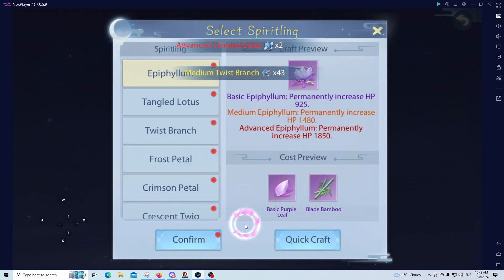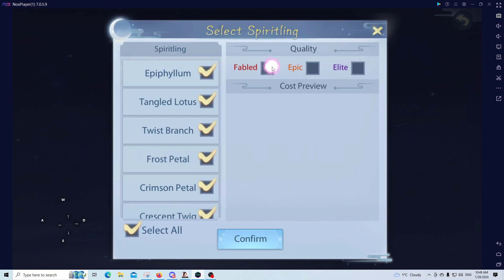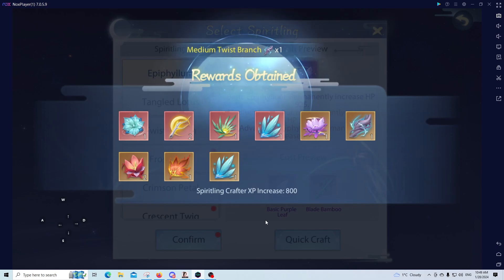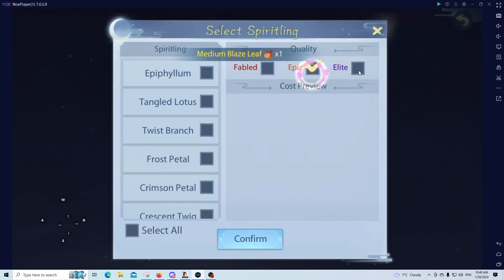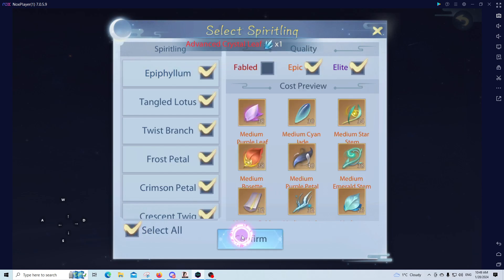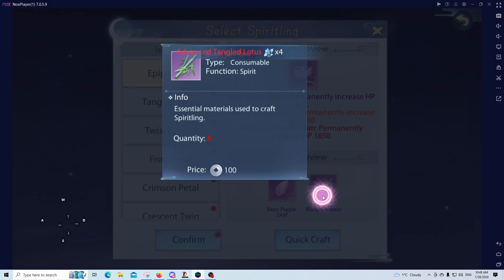I'm going to select spirit lane and craft. If you are just starting out, you want to do fabled all by itself first so that you get the maximum amount of fabled. After that, do the quick craft again with an epic and elite. After a while it doesn't matter until you max it out — it's just that sometimes you don't have enough blade bamboo to do all the crafting you need.